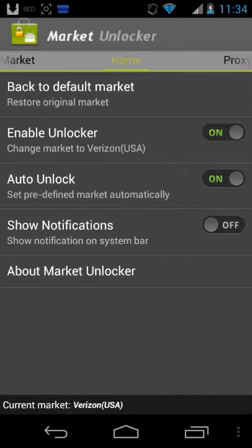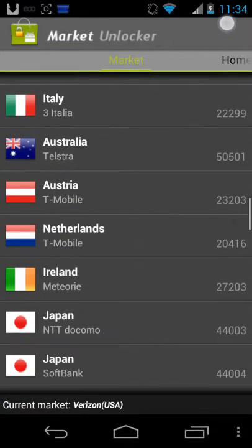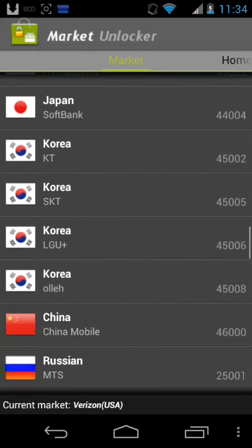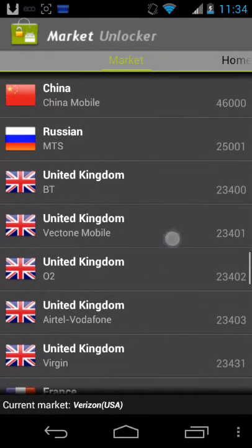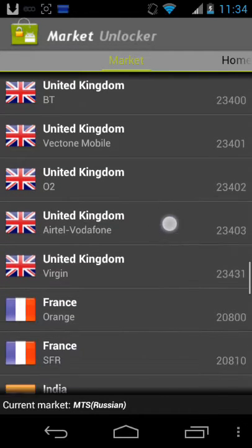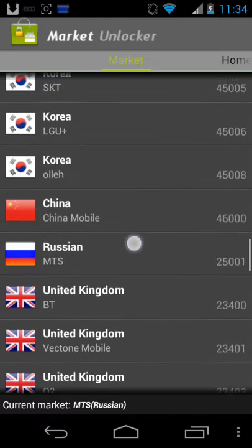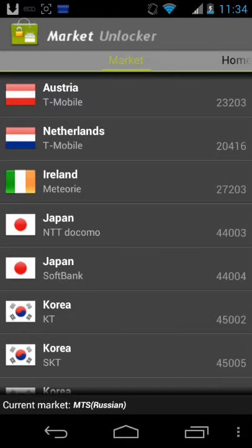What you want to do is open up Market Unlocker and then go one tab to the left. Click on Market at the top and scroll down until you find Russian MTS25001. Click that and wait for it to load. When it says 'configure market MTS25001 successfully' and down here it says 'current market MTS (Russian)', you have done it correctly.